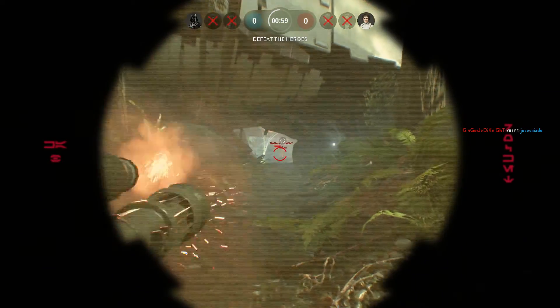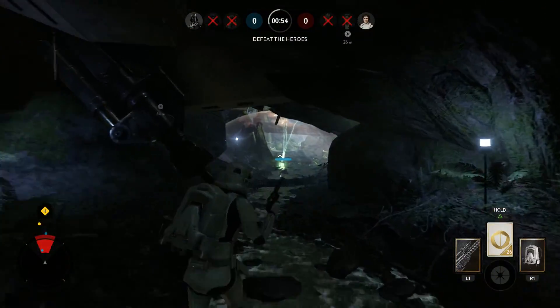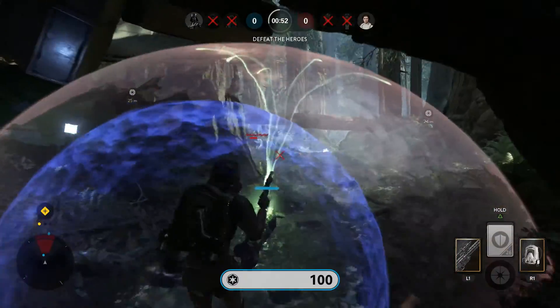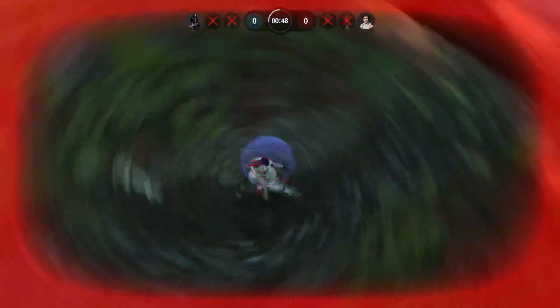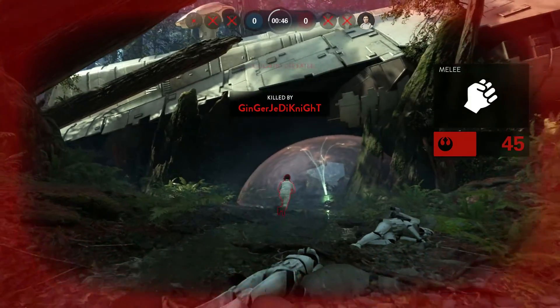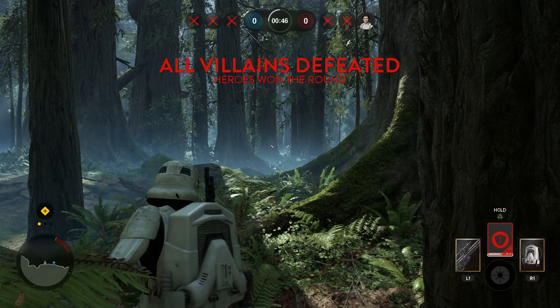We're going to use our personal shield right now and try to take Princess Leia out. That won't do any damage but we are going to use our personal shield and really try to take her out.